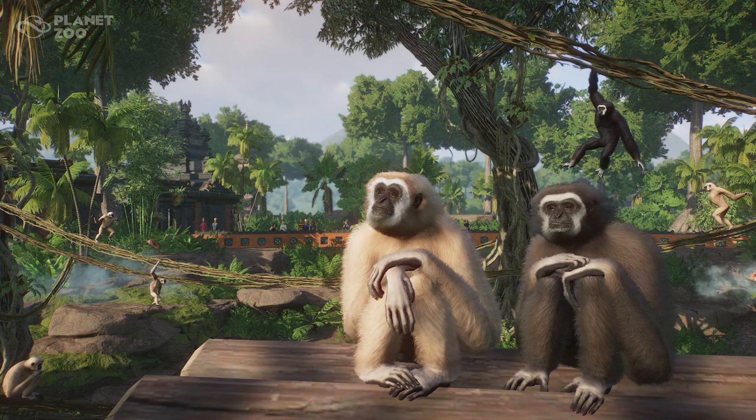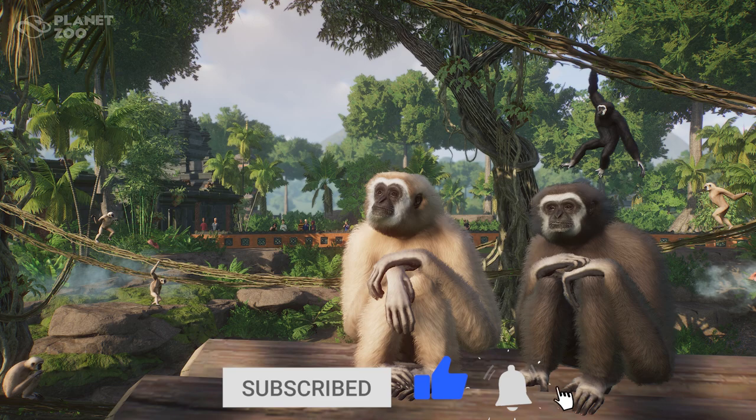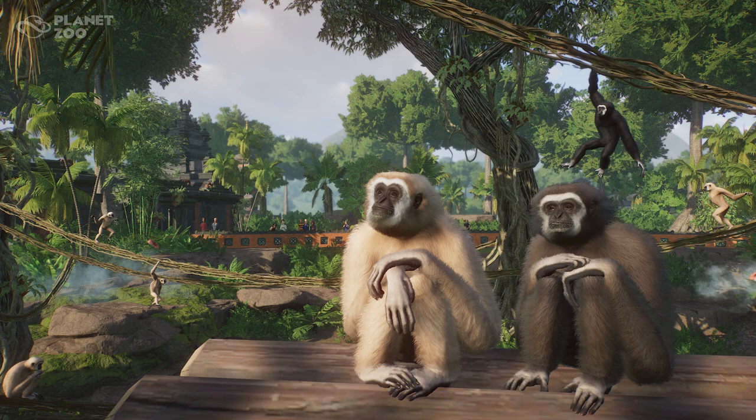This one was on the Steam page for Planet Zoo and in this picture we can see lots and lots of lar gibbons. We obviously have the two sitting in the foreground and then we have five more in the background. With this picture I actually see what looks to be three different colorations — a very blonde fur coloration, a brown colored one just to the right, and then in the background a much darker black colored gibbon. So obviously we're going to get some color variations with the lar gibbon, which is great to see.